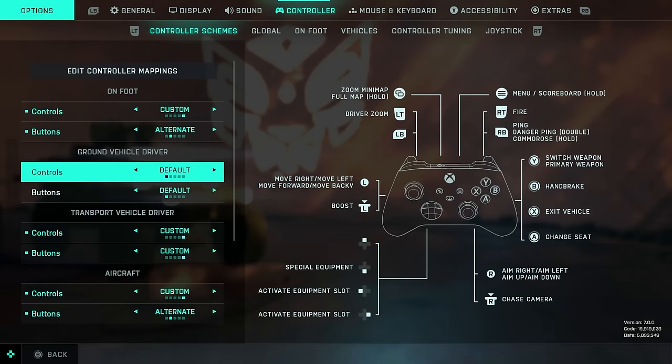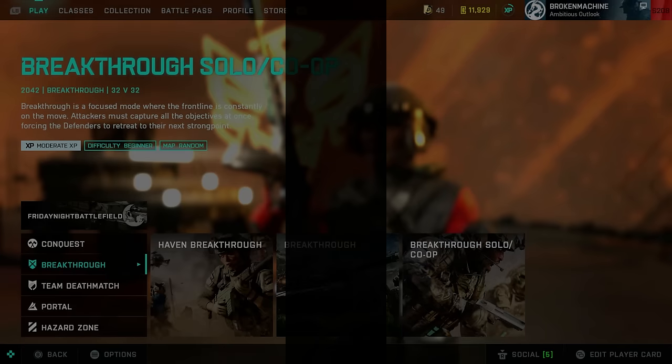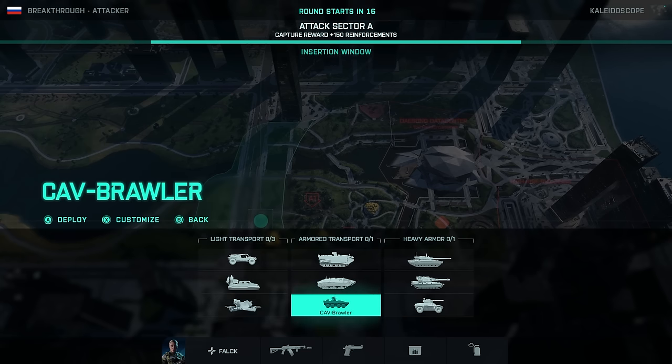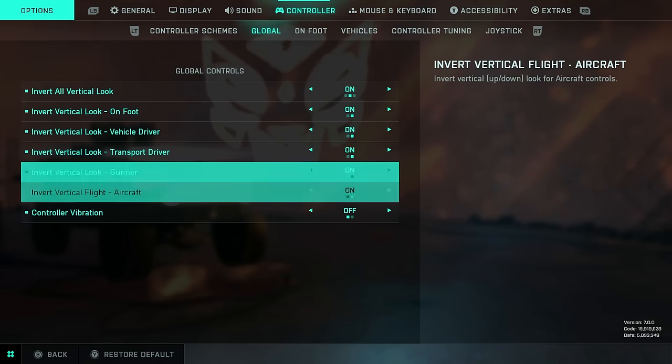If we went through every single setting here, we would be here for hours. Use what works in previous games or other FPS titles that you play. When it comes to vehicle controls, highly recommend you open up a private server from the main menu and experiment with various options. Default should work for most people though. I do play inverted, so these options are mostly on inverted here.